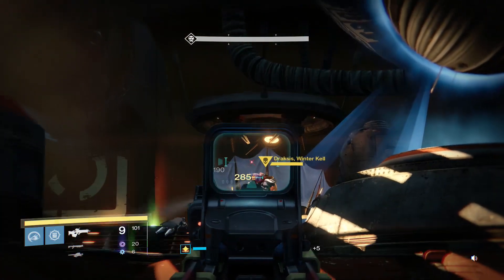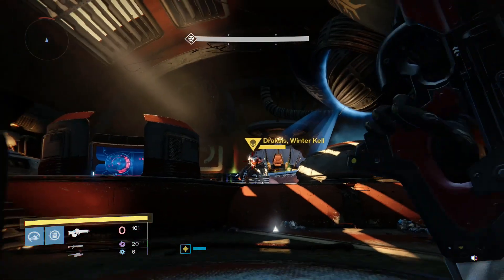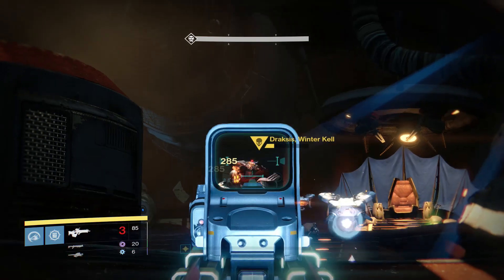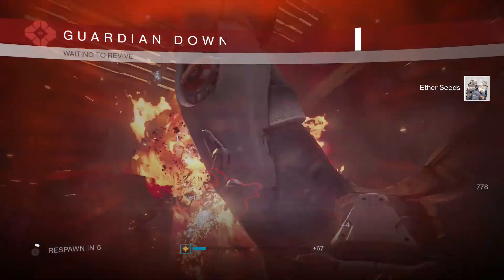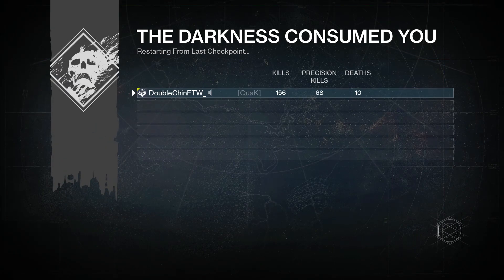In about 20 minutes I completed around 20 of these runs — about one minute per run. I got about four exotics in the first 15 runs and none in my last five, so roughly one per five-stack. About 28 Strange Coins led to four or five exotics in my inventory, which is extremely effective given that the average exotic costs between 13 and 20-something coins.